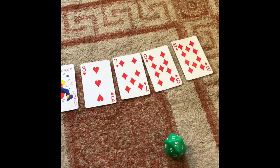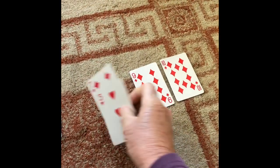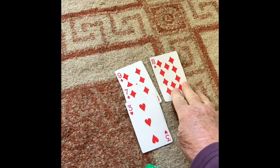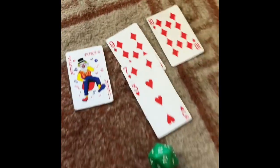This is Niamh's hand and this is what she's chosen to do. 7 minus 3 is 4. 9 minus 4 is 5. 5 plus 10 equals 15, and of course we have a 0 there. So she's hit 15 exactly.